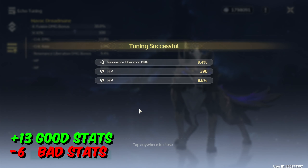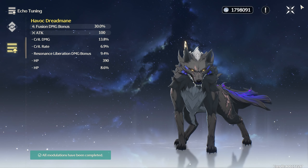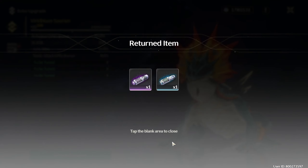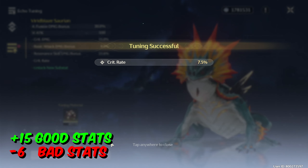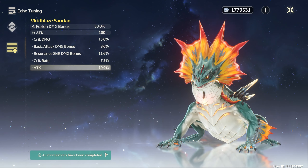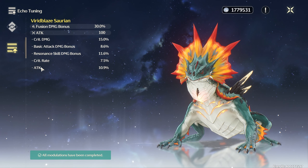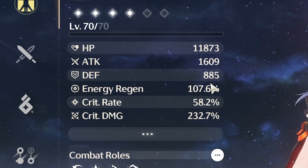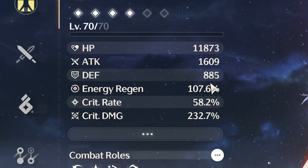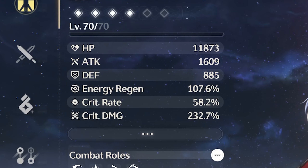Triple of them — bam! They gave me two HP, it's okay, I'm not complaining. I need crit rate for this. Come on — resonance skills, crit rate! This is actually the best free-cost echo — no HP, no defense. Final stats: 11k HP, 1.6k attack, 107 energy regen, 58.2% crit rate, and 232.7 crit damage.